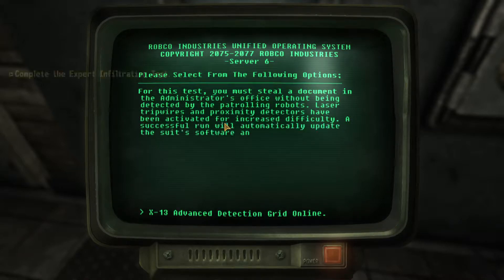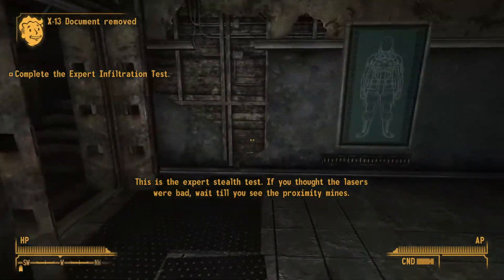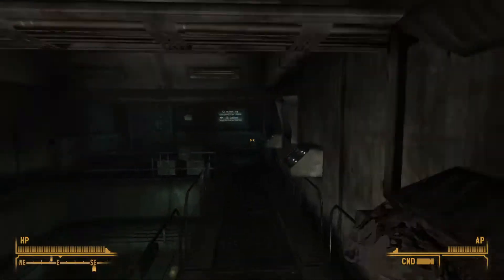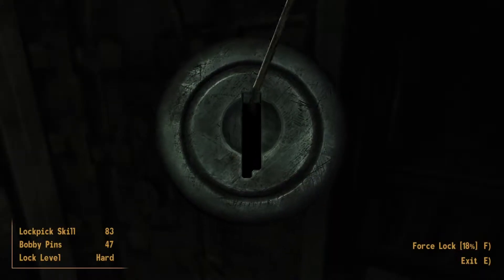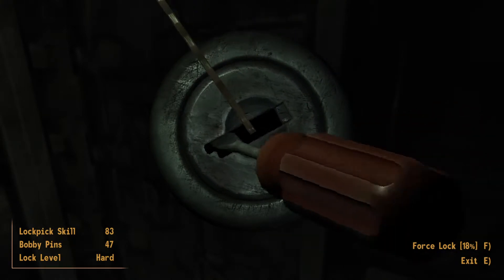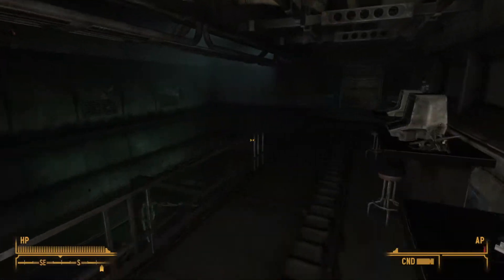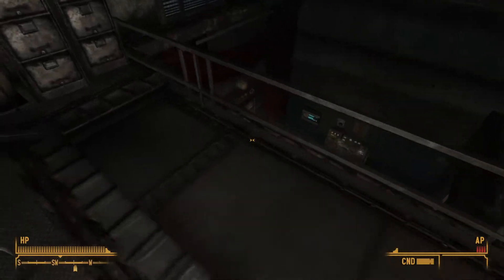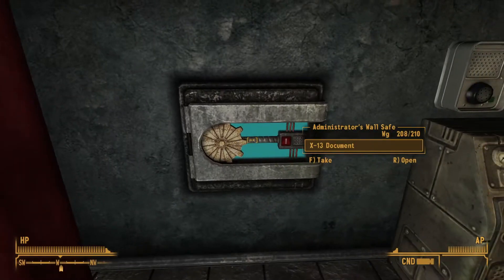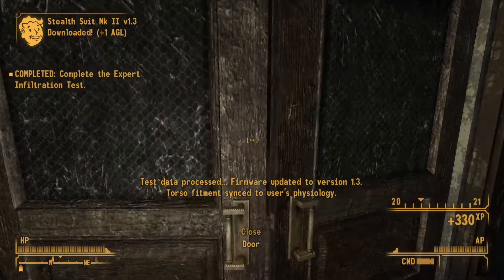This is the expert stealth test — if you thought the lasers were bad, wait till you see the proximity lines. Oh no, what a shame. It would be so horrible if someone were to manipulate this test. What a shame that would be. Is this in the spirit of things? No, no it's not. But guess what — nothing in Fallout is ever in the spirit of anything.